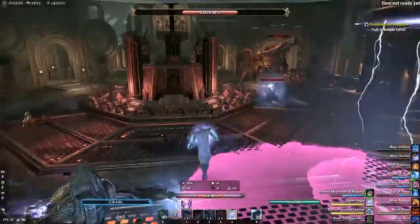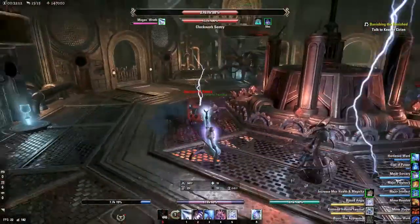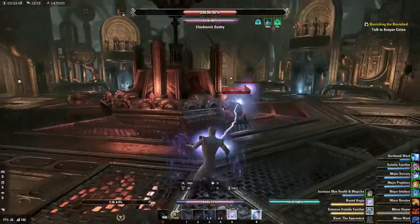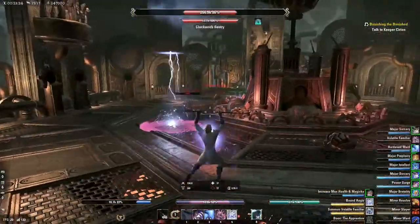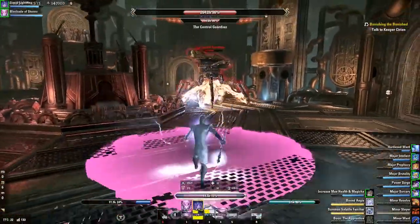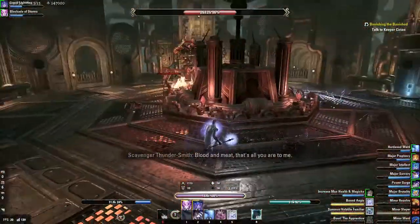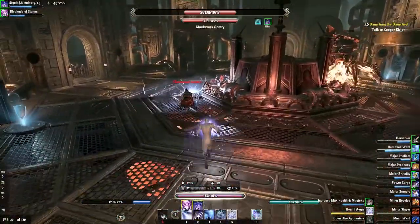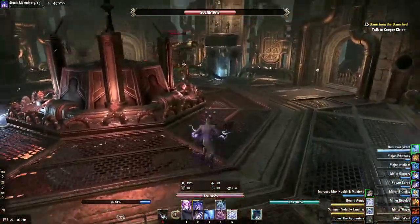Just run around in circles and kill the little adds. Make sure you focus the sphere whenever he comes up and kill him. If the sphere is left up too long he'll be done and you can't go under him. So kite him around and make sure your pet is doing its thing on him, slowly knocking health off the boss. Wander around and kill spheres, drop AoEs on him. You want to get the Thundersmith add to come over here and kill it — that is the hardest hitting add in here. You definitely want to kite that thing.